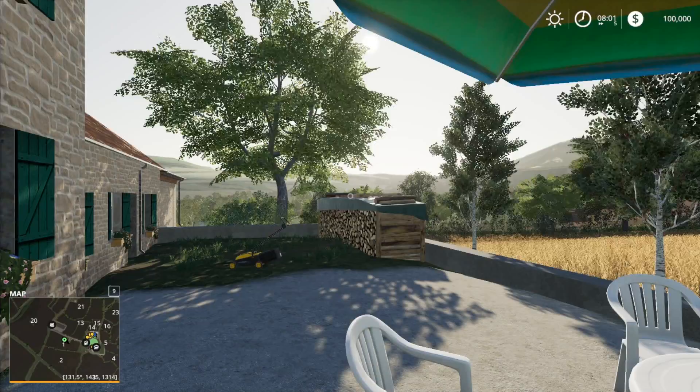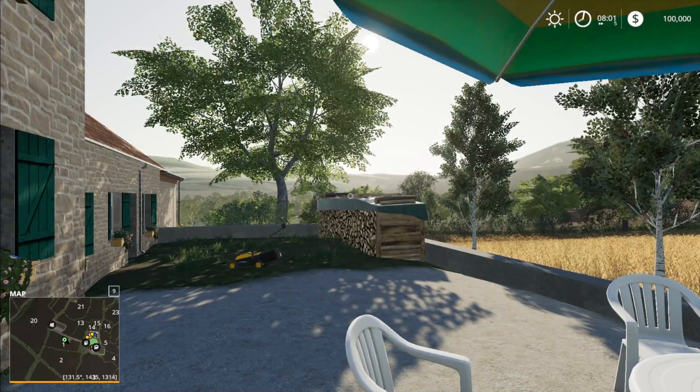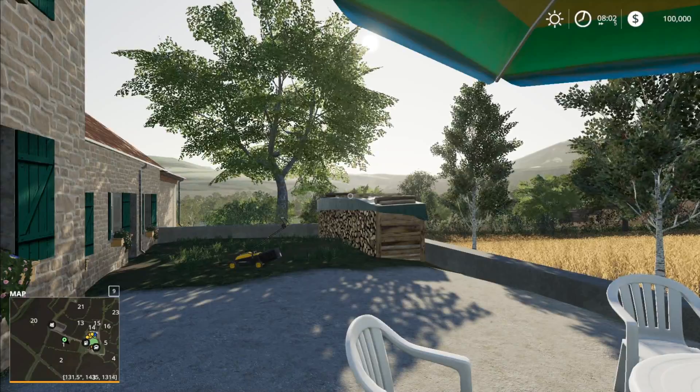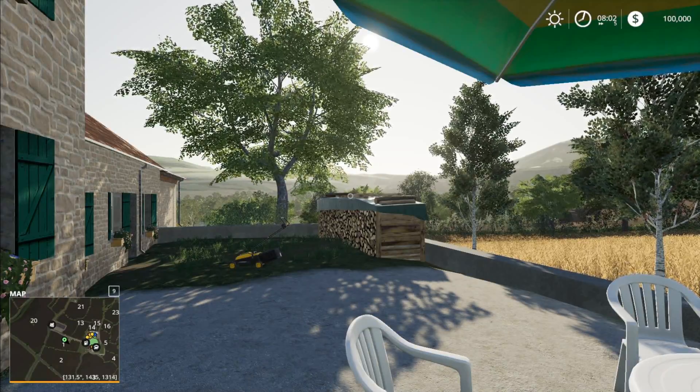Alright folks, this is — pronounced correctly or not — the Angevin countryside. In the mod hub it says welcome to the beautiful map of Angevin. This is a realistic French map that comes from villages near Angers. You have five farms and a CUMA.